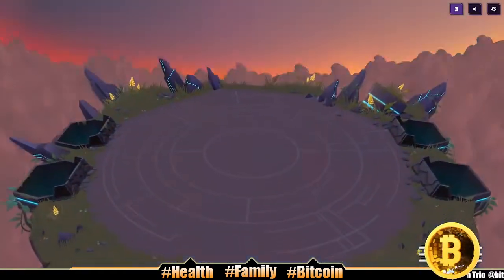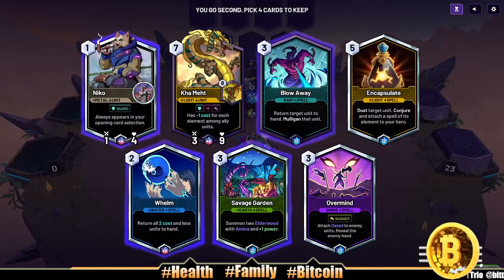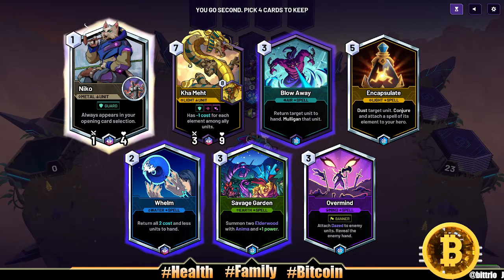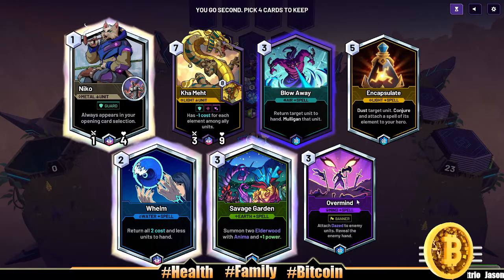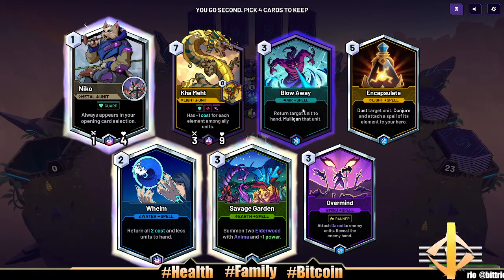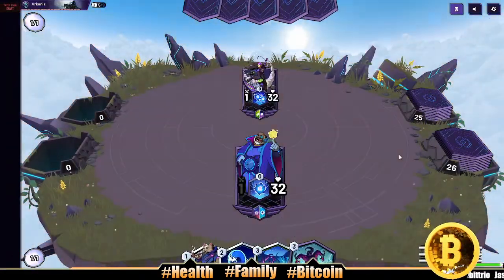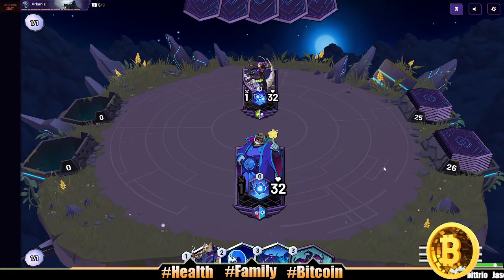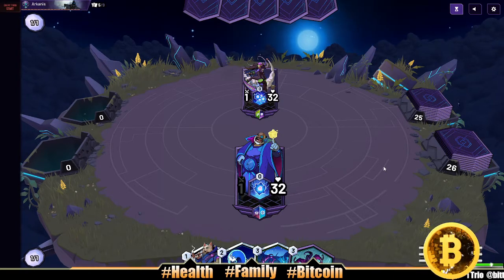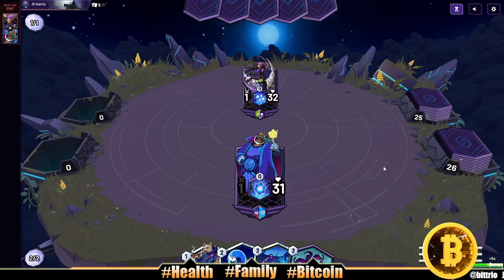Welcome back everybody, we got another Skyweaver video. We got opener Nico, Whelm, Savage Garden, and either Overmind or Blow Away. I think we can do a little Blow Away here — I don't know how I feel about Blow Away early game or late game, which is better. We're Wisdom-Intellect up against Agility-Heart, which is definitely spicy.